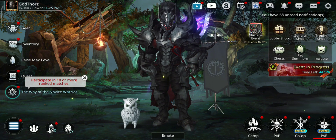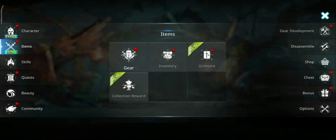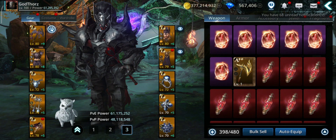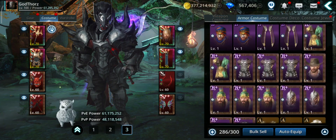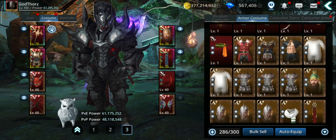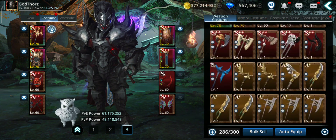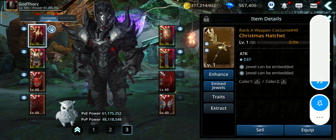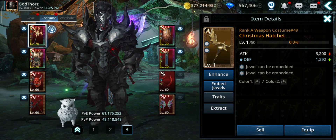First we're gonna start with the Gilded. For Gilded, as you know, if you want to get Gilded you need to fuse costumes — you need to fuse lots of costumes. You can fuse A++ costumes, so you don't necessarily need to fuse S+, because those are more expensive. You can fuse A+, it costs less material, less gold, and you can do lots of fusions.